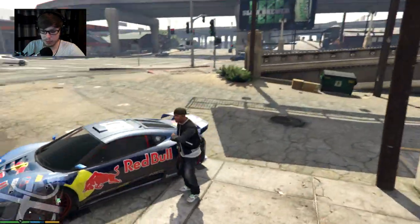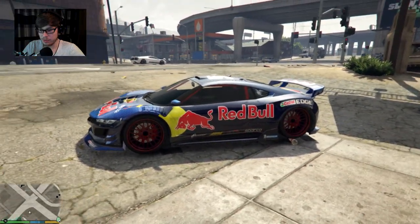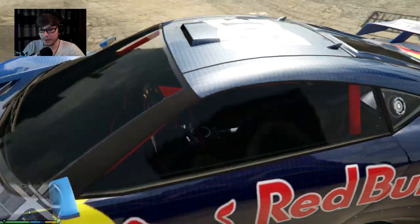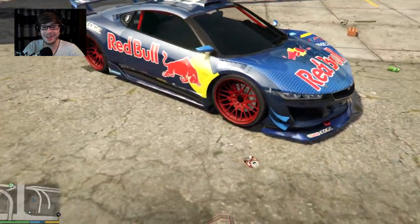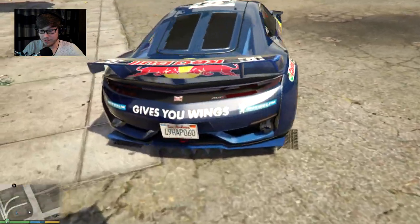Let me just get out and walk around so you can see it. Just badass — I love it. I like the red wheels, they go with it, and the red roll cage kind of works with it as well. It just looks fast, super duper fast. Just fantastic.